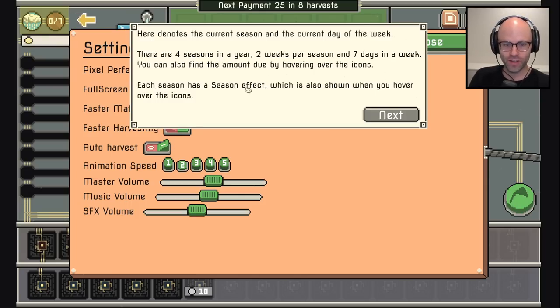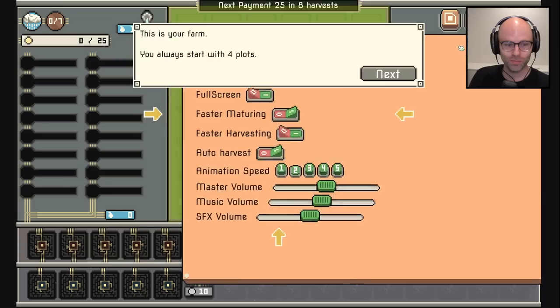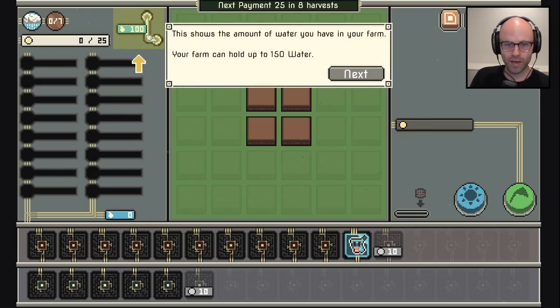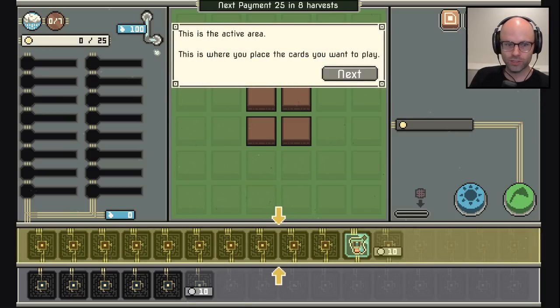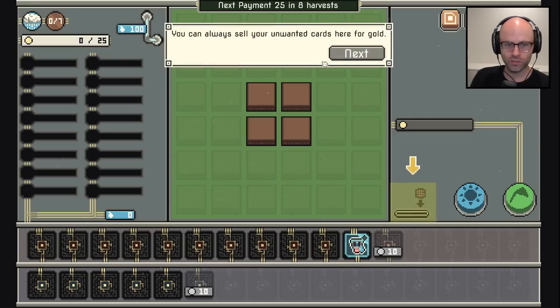Each season has a season effect, which is also shown when you hover over the icons. This is your farm — you always start with four plots. This shows the amount of water you have; it can hold up to 150 water. This is the active area where you place the cards you want to play. This is the storage area where you keep your extra cards — you can always sell unwanted cards here for gold.